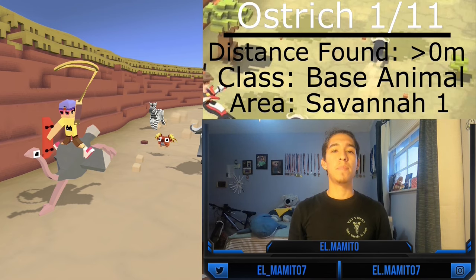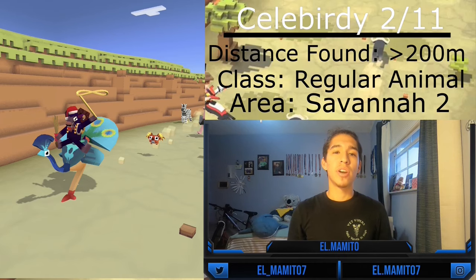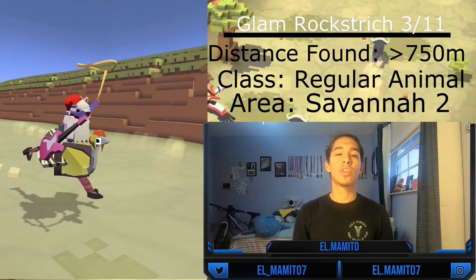The Ostrich is a base animal because it's the first ostrich you can get. You can mate and tame it at any point in the game, starting from zero meters. The Celebrity is the second ostrich and can be normally tamed and mated after 200 meters. The Glam Rock Stretch is the third ostrich and can be normally tamed and mated after 750 meters.